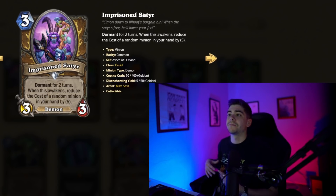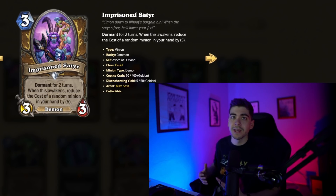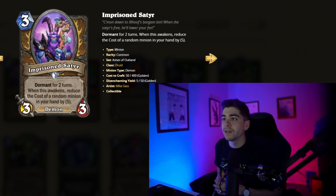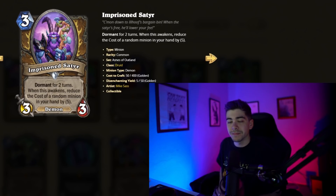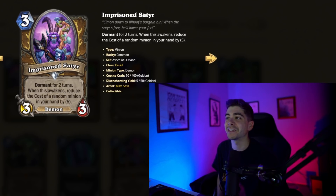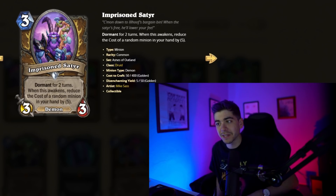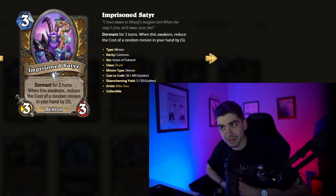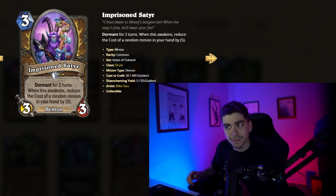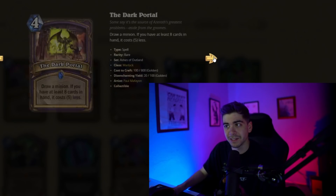But let's say you have a bunch of taunts and you play the Satter — it hits a massive taunt in your hand. Like Living Monument ends up being a five-mana 10/10 with Taunt. You play this, it does nothing on turn three, you get hit in the face. But then on turn five, boom, you just slam down a massive minion. Maybe something with a Battlecry. I could see this being a good card, kind of similar to the Florist.